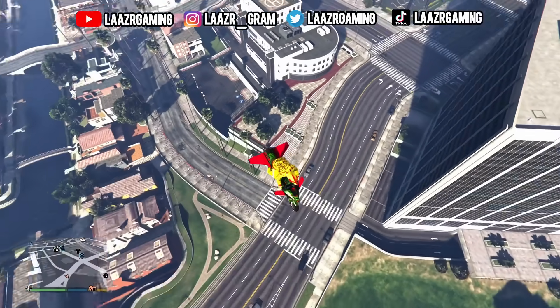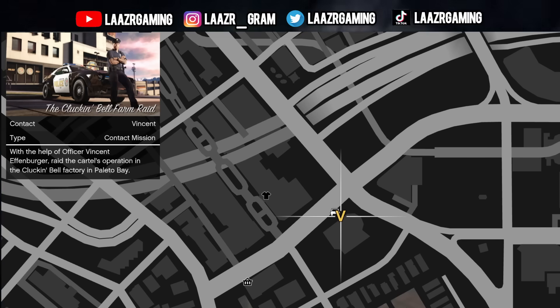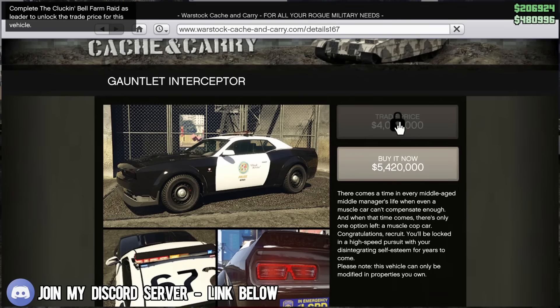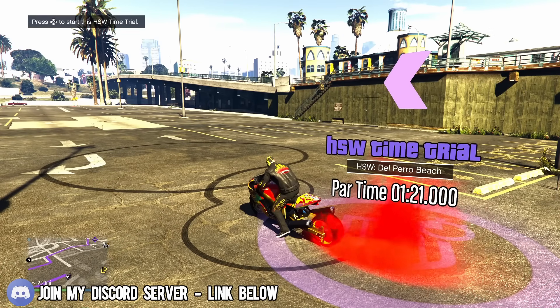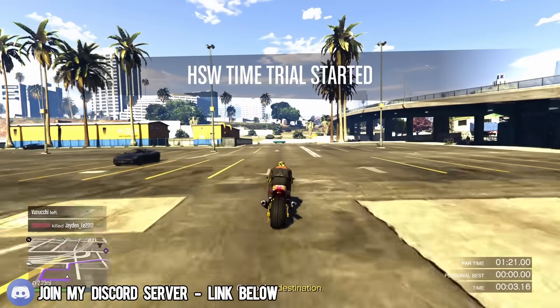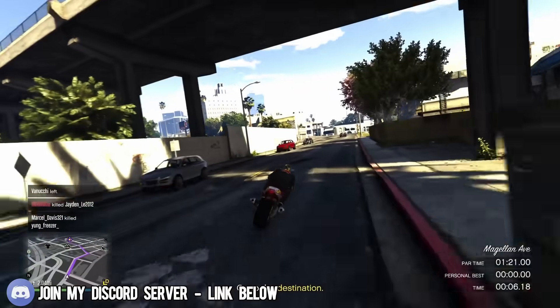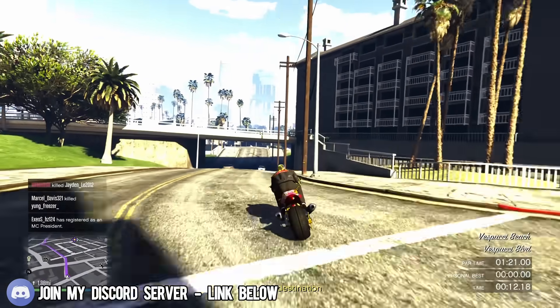In the near future, Rockstar Games will be releasing a brand new police mini heist known as the Clucking Bell Farm Raid, which will introduce a brand new police vehicle known as the Gauntlet Interceptor. We know this Gauntlet Interceptor is going to cost over 5 million dollars, and that's before customizations — typically you could spend between half a million and 800k kitting out a car. I've already made a video going into full detail about all the unreleased vehicles Rockstar plans to release in the coming weeks.